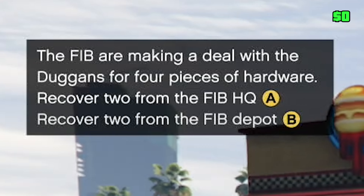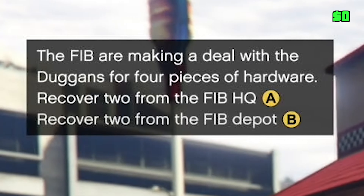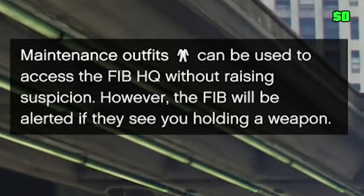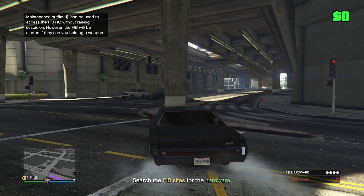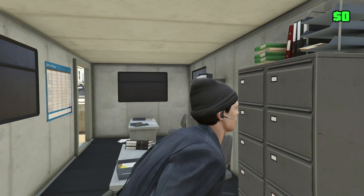We have two targets. The FBI are making a deal with the Duggans for four pieces of hardware — I gotta get two from each spot. Maintenance outfits can be used to access the FIB HQ without raising suspicion. I see that on the map, so I'm going to go get that and change clothes.